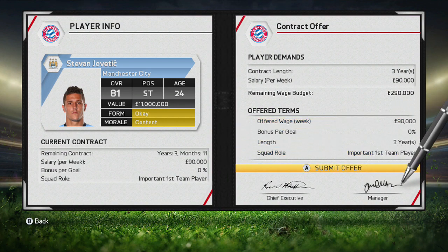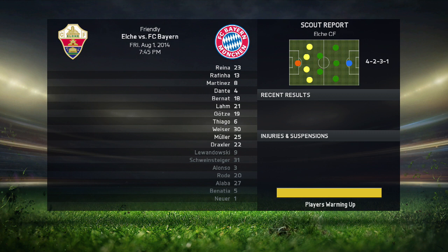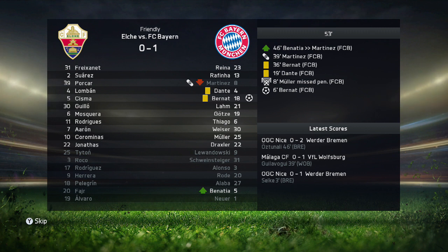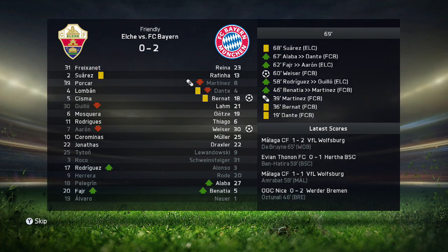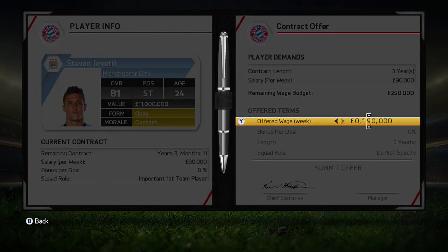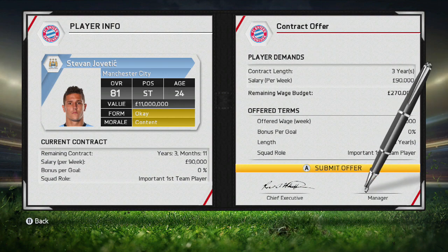City accept the transfer offer for Jovetic and we're doing his player contract — he'll be a backup striker for Lewandowski in the 4-3-3. In the second friendly against Alche, Bernat picks up a goal, Muller misses a penalty, and Martinez picks up a light injury. Wiser picks up a goal to make it 2-0 and that's how it ends — our second friendly is a 2-0 victory. Jovetic declines the contract offer, so I put in another offer at 110,000 per week as an important first team player.